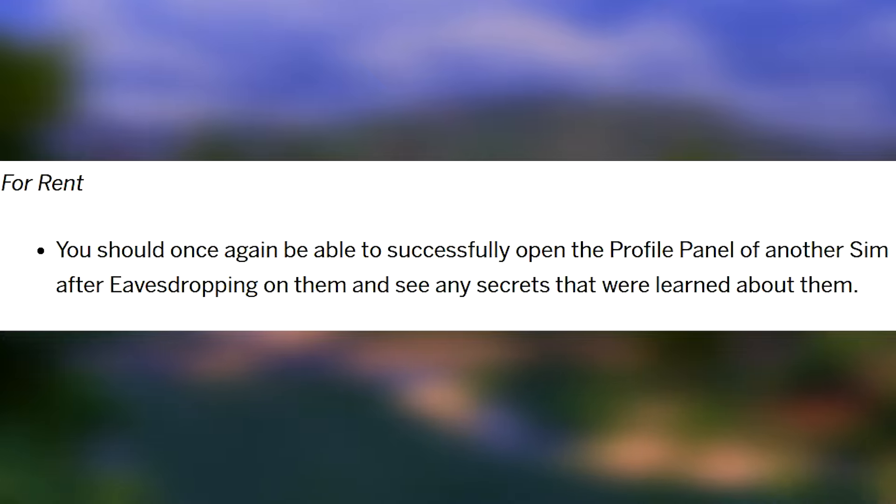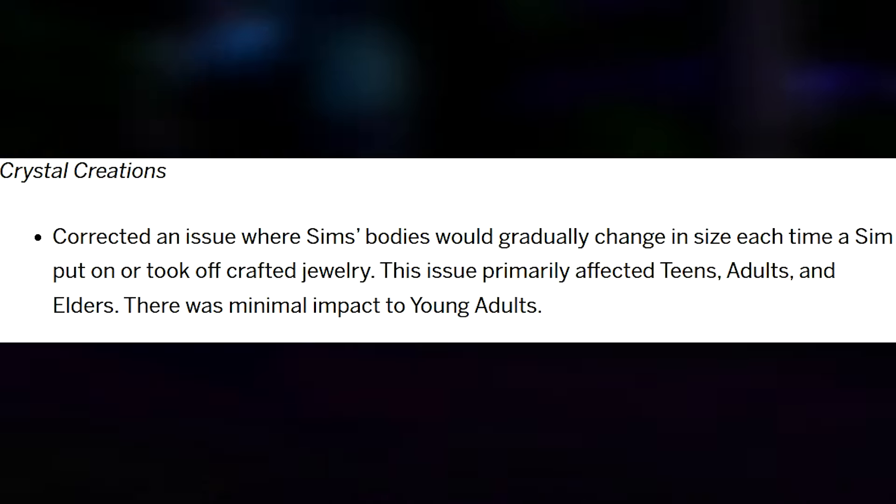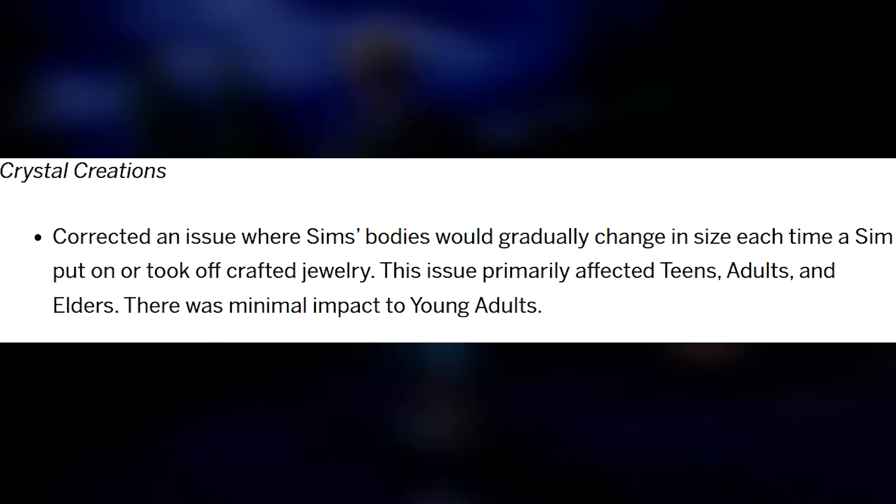For Rent fixes: you should once again be able to successfully open the profile panel of another Sim after eavesdropping on them and see any secrets that were learned about them.